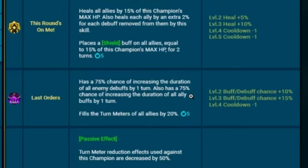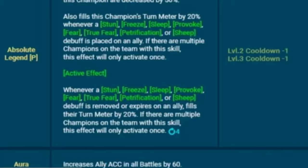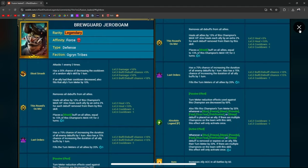A2 also places a shield of 15% of this champion's max HP for two turns. An all-debuff removal from all allies is pretty good, plus a little bit of a heal. A3 is a 75% chance — books up to 100% — on a four-turn cooldown of increasing the duration of all enemy debuffs by one turn, and can also increase the duration of all ally buffs by one turn. Phantom Shogun? Turn meter reduction effects decreased by half, and fills turn meter by 20% whenever a CC debuff is placed on an ally. If multiple champions have that skill, the effect only activates once, and this happens every two turns. Whenever a CC debuff is removed or expires on an ally, fills their turn meter by 20%.